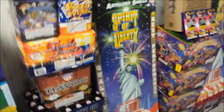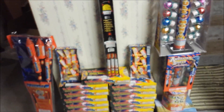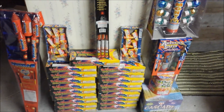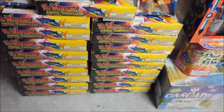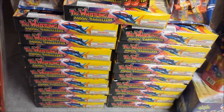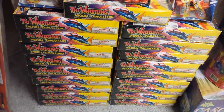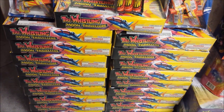But we're not done yet, because there are a few things I couldn't fit in this entire nice artistic design that I have over here. It's over to the left, pretty much the battle rockets section, some novelties, and a couple of artillery shells as well. This was a case of 20 Tri-Whistling Moon Travelers, but it's 19 because I gave one of the packs to one of my friends.